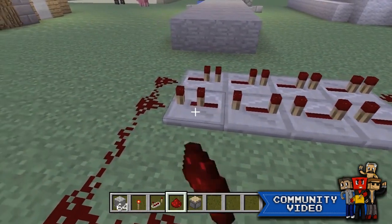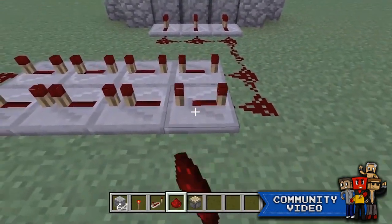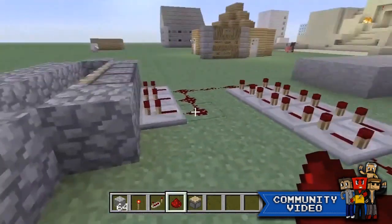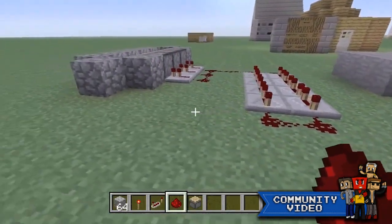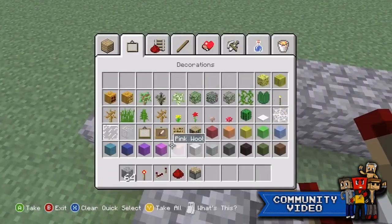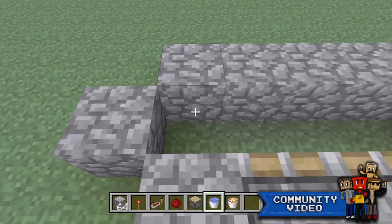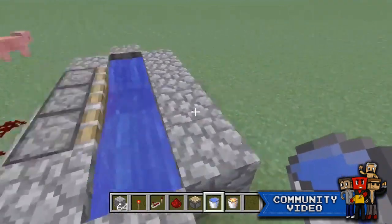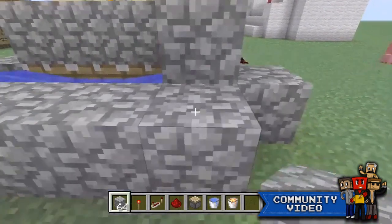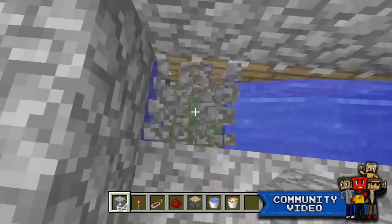Switch all four repeaters to four ticks - this will give enough time for the lava to fall onto the water. After that the redstone is literally done. Grab your water buckets and lava buckets, and put water here and water here.